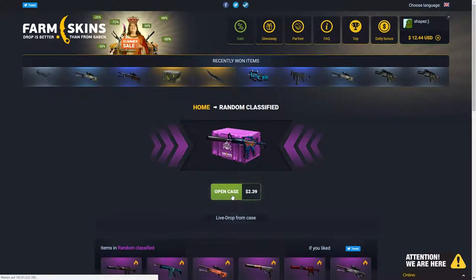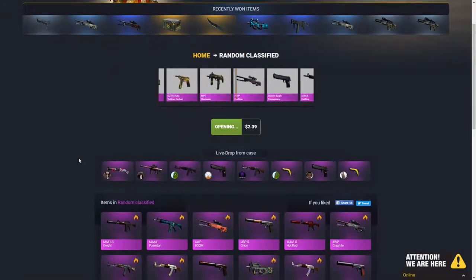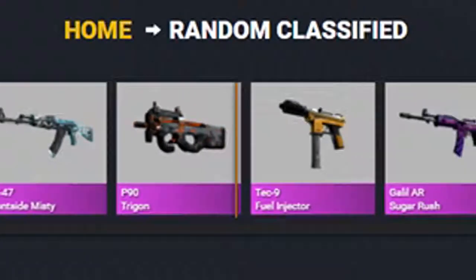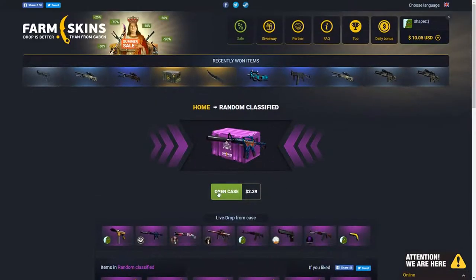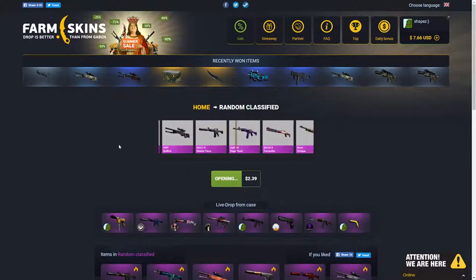So far we're doing pretty good on Farm Skins. I love Farm Skins to be honest. Let's open up the next one. It's pretty sick right now. Give me another AK red line — give me another AK red line. That's not bad too, right? It's profit, it should be profit. Four dollars! We're doing so good right now, Farm Skins. Just keep on going — another random classified case.